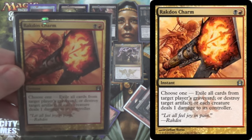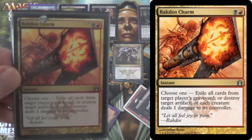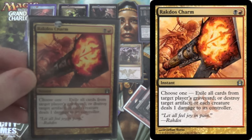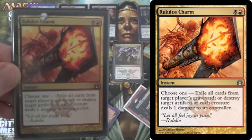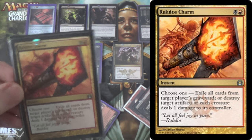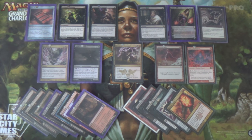Next, I have Rakdos Charm because of its versatility. It hits graveyard decks at instant speed. It hits Affinity by destroying artifacts, and occasionally you might find yourself winning with the last mode, although Splinter Twin is not really a deck anymore. Kiki-Resto is a thing, but smart players know they can get away with making a non-infinite number of Restoration Angels — Resto has three power, they don't need to make infinity to kill you.